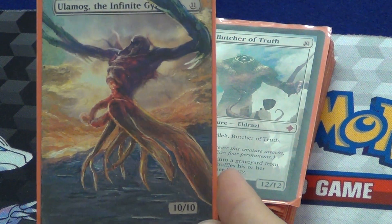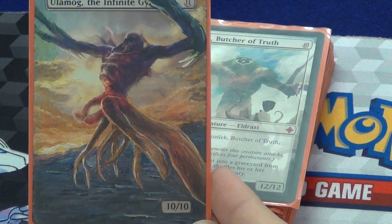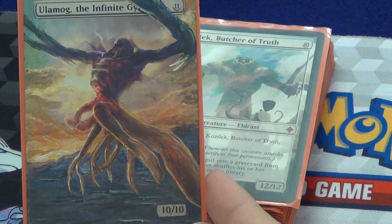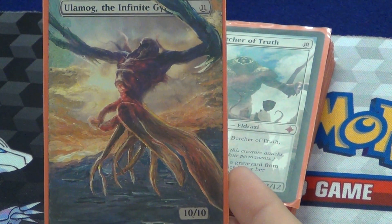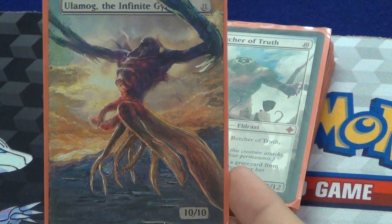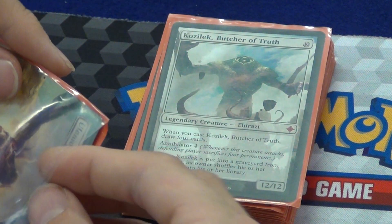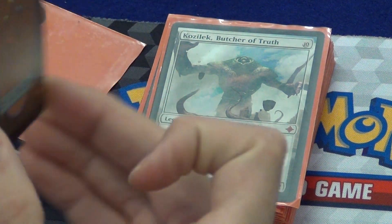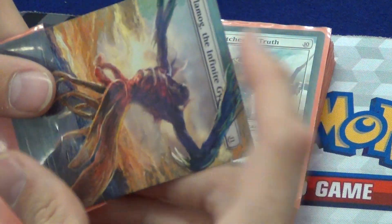Ulamog, the Infinite Gyre. If you guys want to admire the art, I don't blame you. Ulamog says when you cast him, destroy target permanent. Annihilator 4. Indestructible. Same protocol as Kozilek — if he goes into a graveyard from anywhere, just shuffle the graveyard back in. And that's not a proxy — that's the actual card.